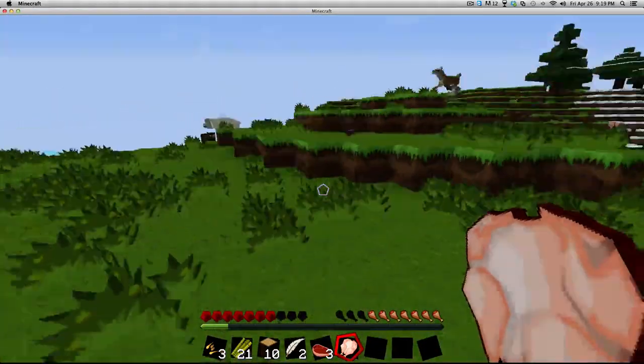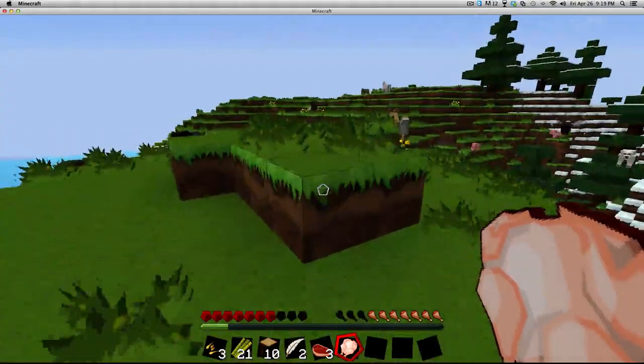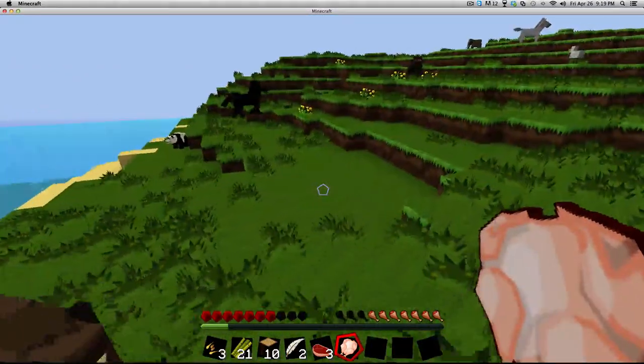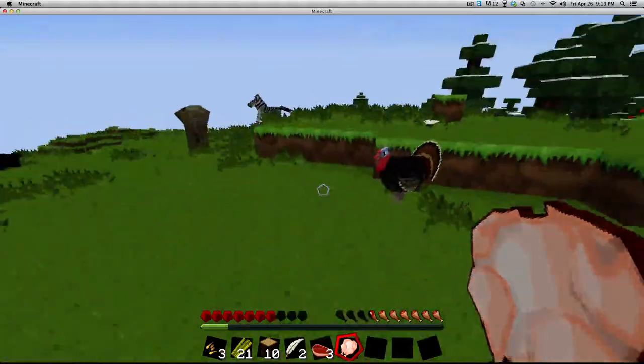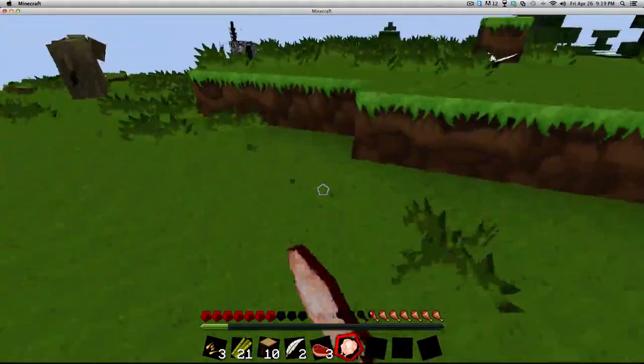Where do you think we should start our house? Probably around this nice little island. I don't feel like making it in the snow biome with all these polar bears — it's too much polar bear foolishness if you ask me. I'm gonna kill this turkey — Thanksgiving dinner!